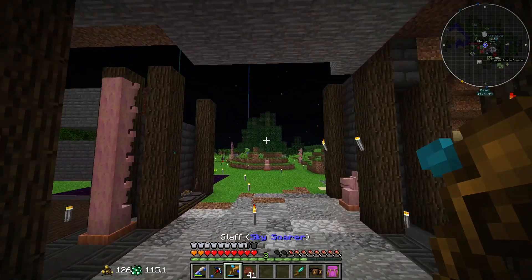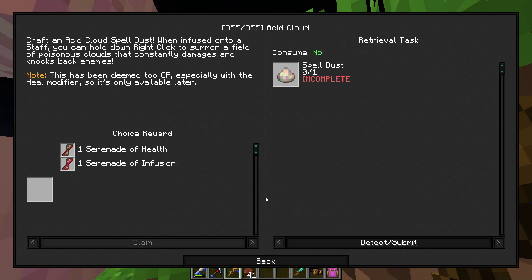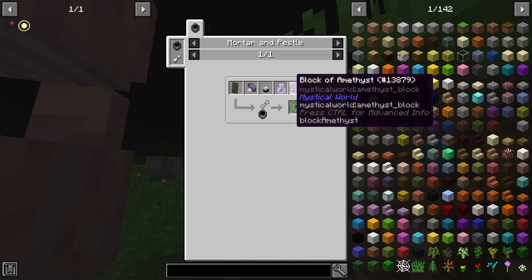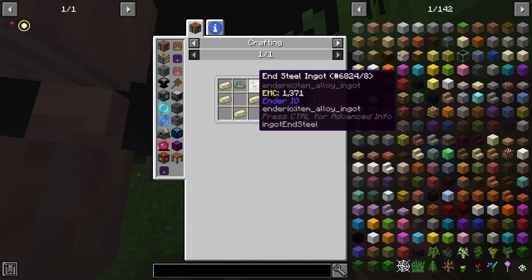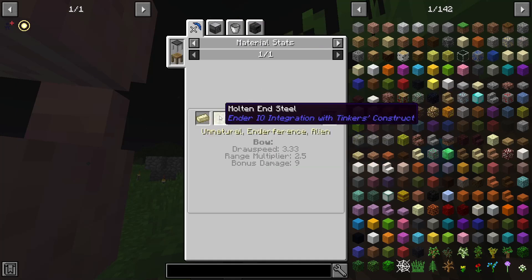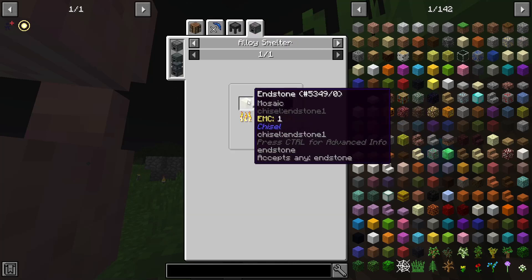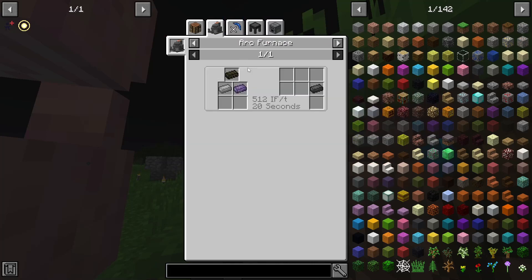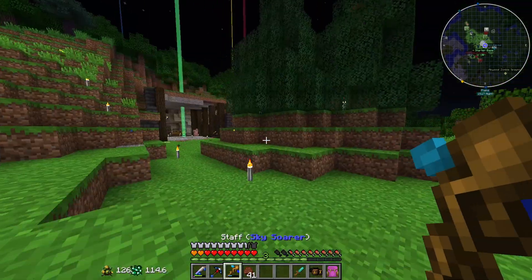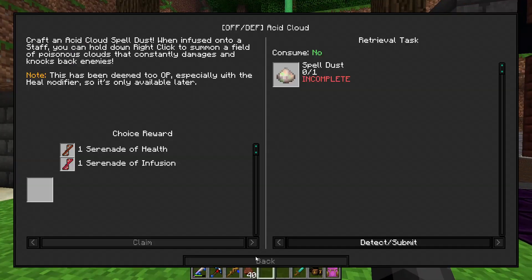Let's decide what else we want to do today. I was mostly excited about spells. There's an acid cloud spell that sounds cool but should be difficult to get. The Ender Shield needs end steel, which needs end stone — I can't get that currently. It also needs the alloy smelter and dark steel. I'm pretty happy with where we've gotten in Roots — the flight made everything so worth it. So I guess it's time to get started with some Immersive Engineering.